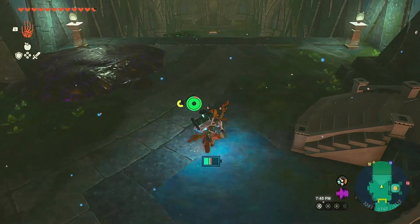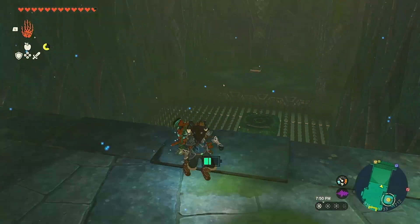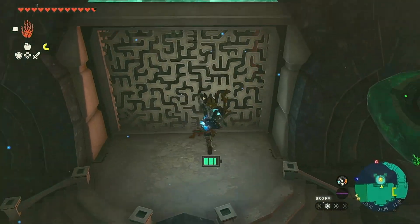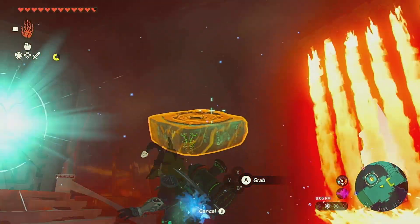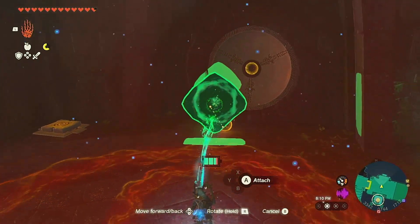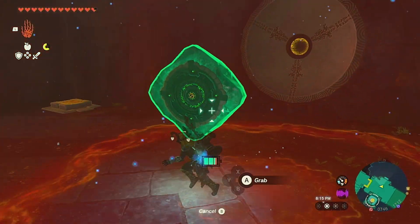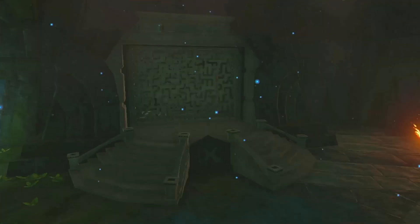So let's actually deactivate that Hover Stone that we have active right now, and these ones as well. That way we can regain our energy. And let's just clear out some sludge that we see right over here. Next up, what we want to do is take this and combine it with our ball. And this should hold the ball in place while we use it. There we go, perfect.